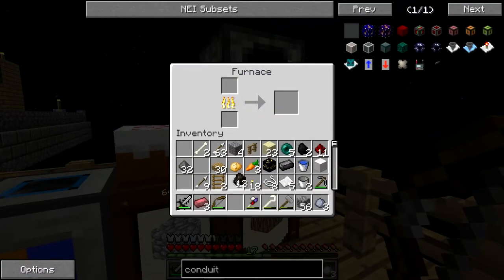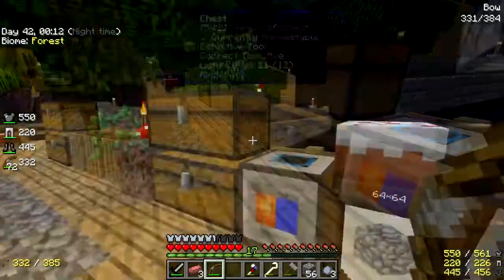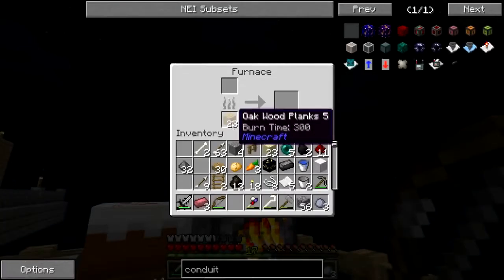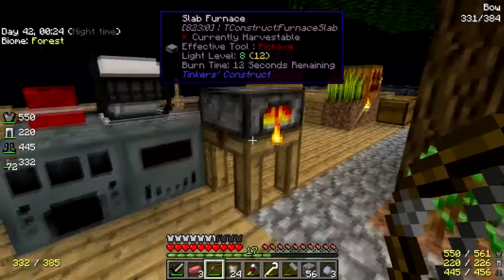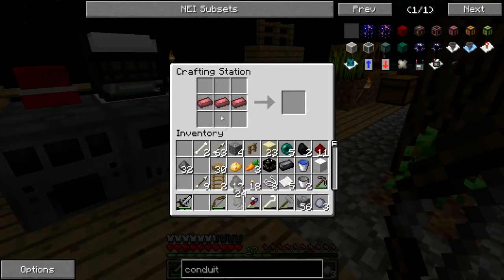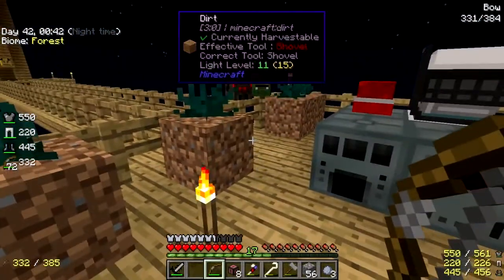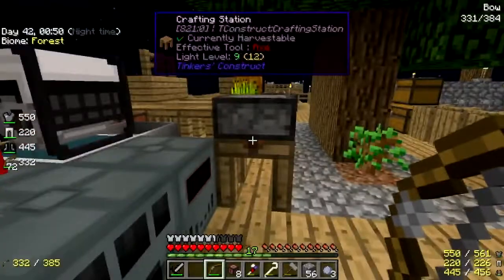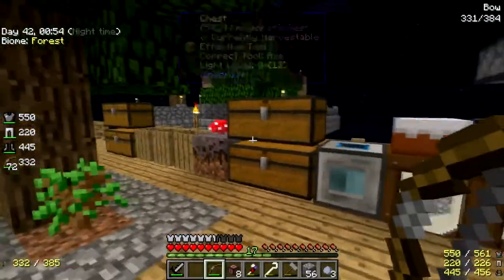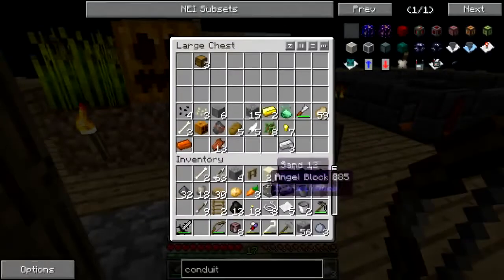I don't know what's coming out of there but it's not what I wanted — probably some Big Reactors stuff. I have way more of that than I need. Now I have some conduits, so I can do something. I might run the wiring underneath here — that's what I might use the second level for. For now I'm just going to leave this power setup as it is.